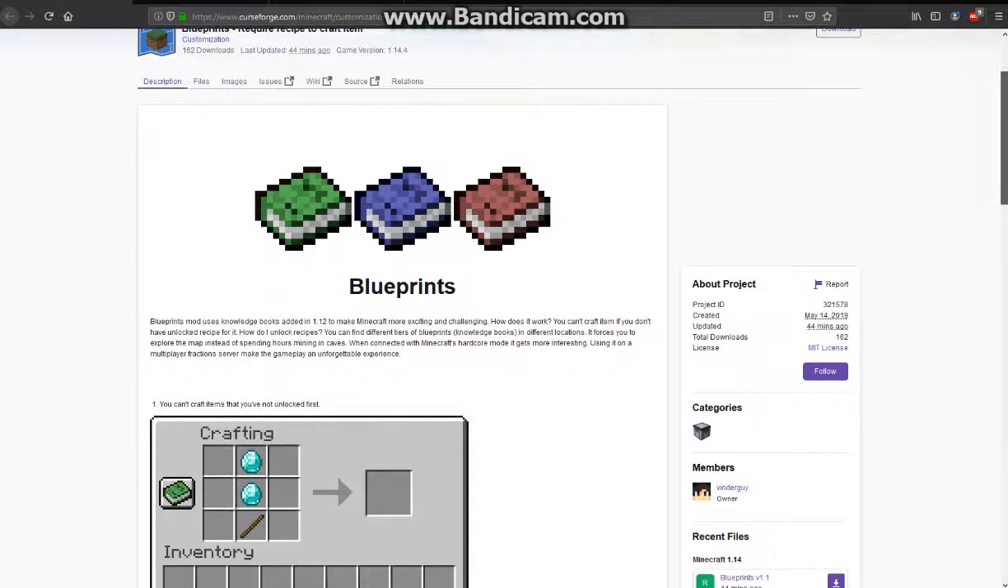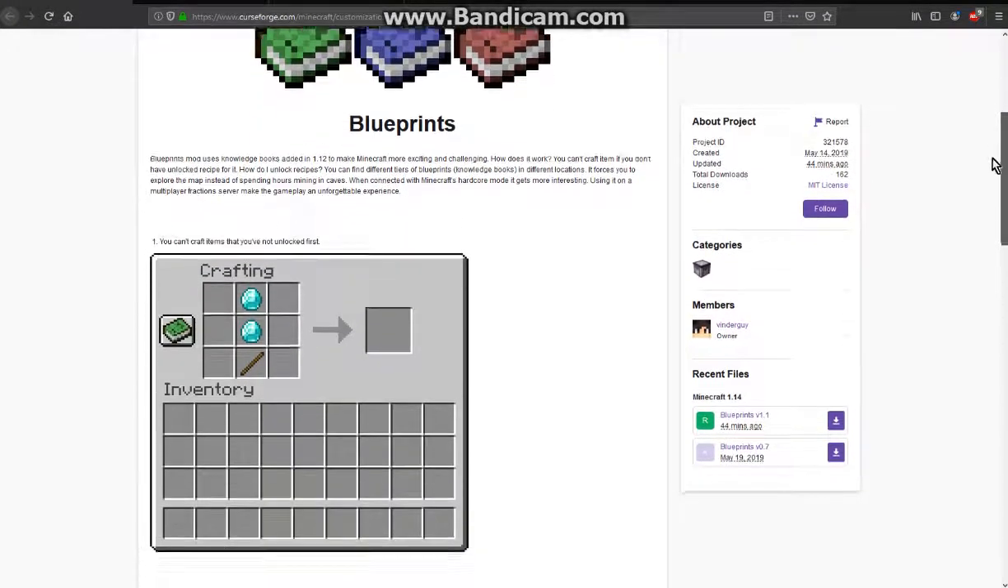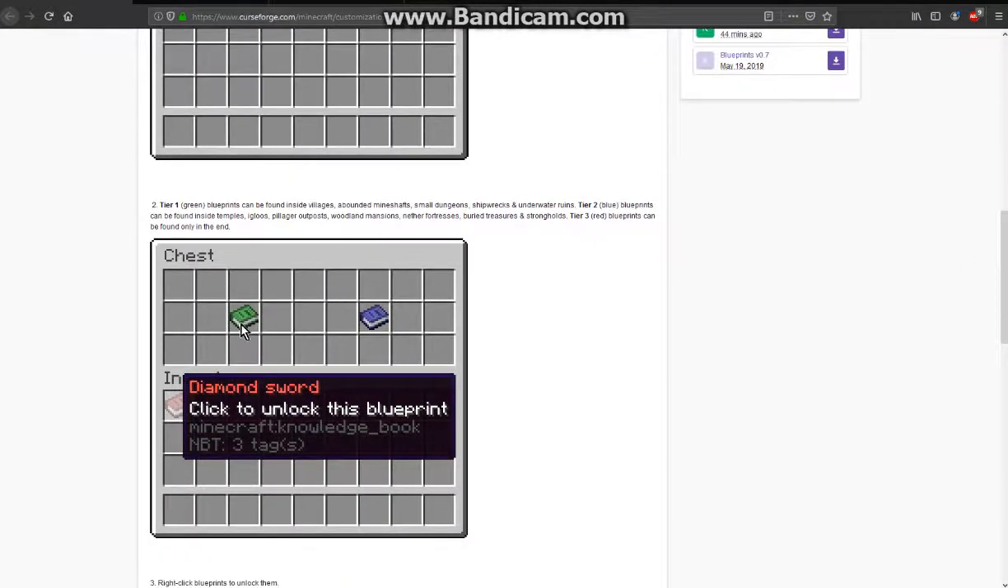So what you want to do is go to any structure you can find, or anything that has certain structure-related loot tables, and you'll find different blueprints corresponding to different tiers. Tier 1: you'll find green ones inside villages, abandoned mineshafts, small dungeons, shipwrecks, and underwater ruins. Tier 2 you'll find in temples, igloos, pillager outposts, woodland mansions, nether fortresses, and a few others.